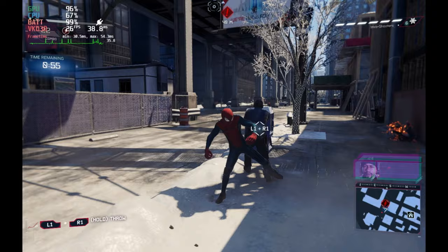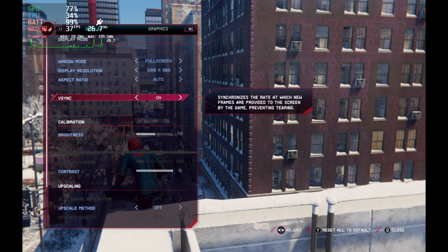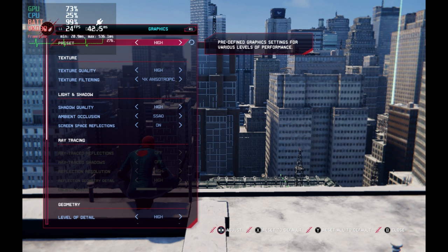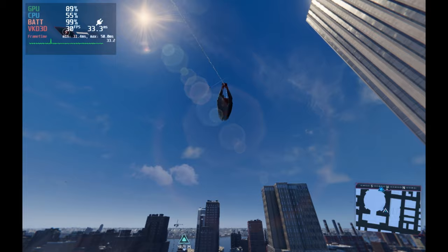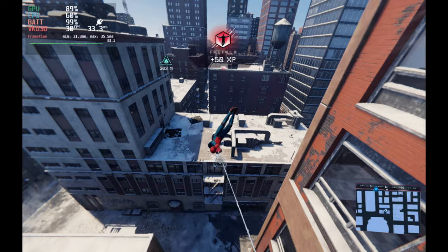There are a couple of things I need to go into. First of all, this was running at 30 frames per second with no upscaling method, the Steam Deck refresh rate at 60, and the frame limit set to 30. This gave the best overall settings and I was able to push the preset up to high. Just look at the reflections off the buildings and the tricks — without FSR, this looks so much better. The best setup I've found is to cap at 30 frames per second on high.